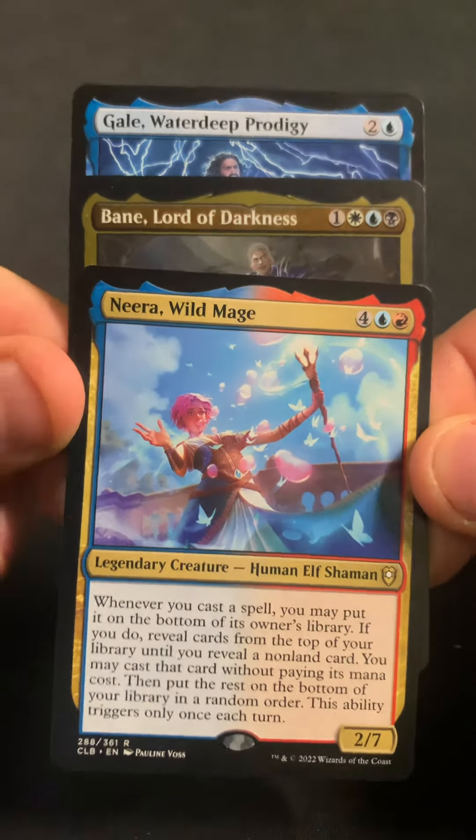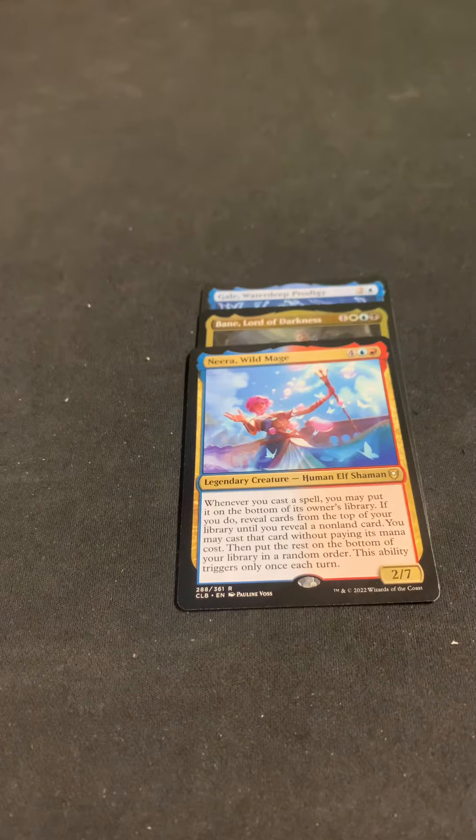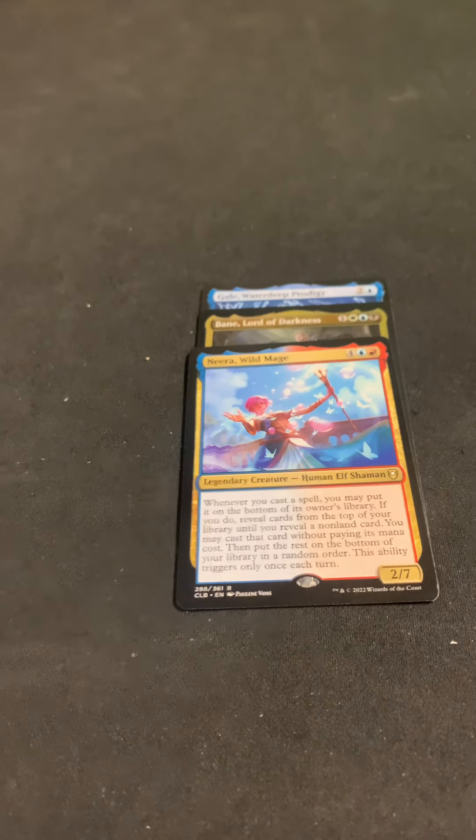You Look Upon the Tarask, Explore the Underdark, Wilson Refined Grizzly, Whale Gale Waterdeep Prodigy as the first rare, Agent of the Shadow Thieves — oh, we got a Bane Lord of Darkness in etched, that's a rare. Oh, we got Nyrna Wild Mage and Kenku Artificer as the foil, and then a Faerie Dragon — so we got three rares.